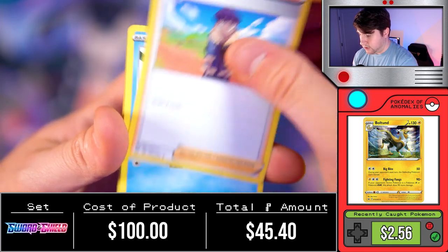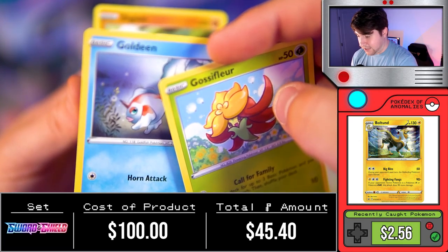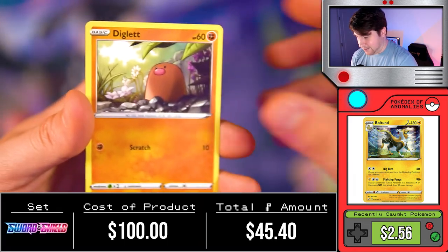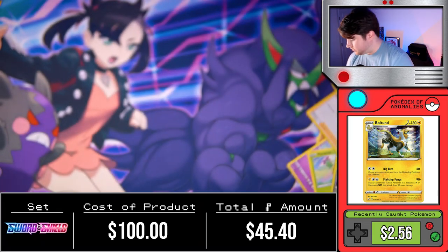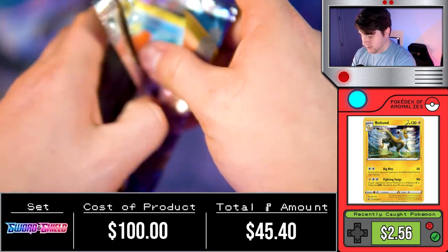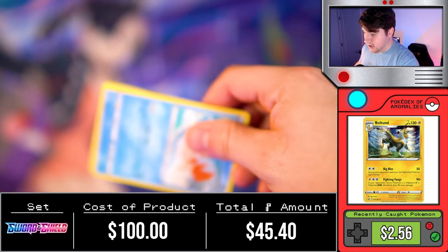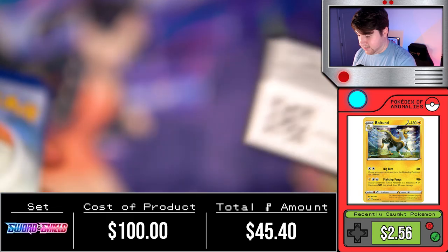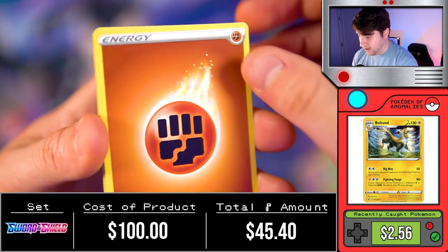Energy, Raboot, Sudowoodo, Hop, Snom, Mawile, Gloss of Fleur, Diglett, Heatmor, followed by a non-holo Orbeetle. Marnie, where are you, my fair lady? I am a huge fan of yours. If I have to dress up in a Team Yell costume to pull you, I guess that's what I gotta do to get you out of here.